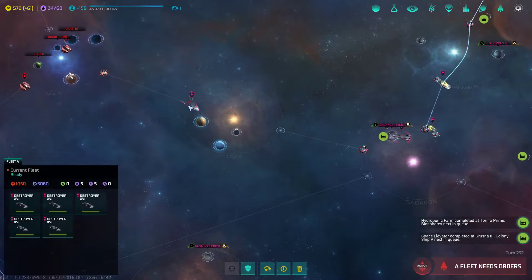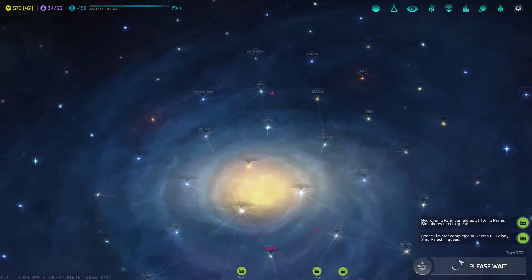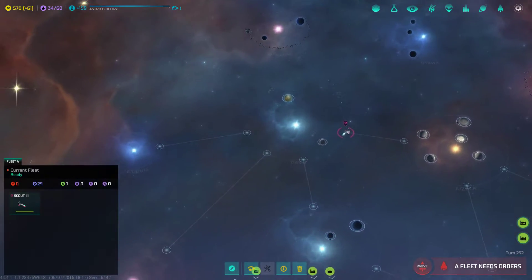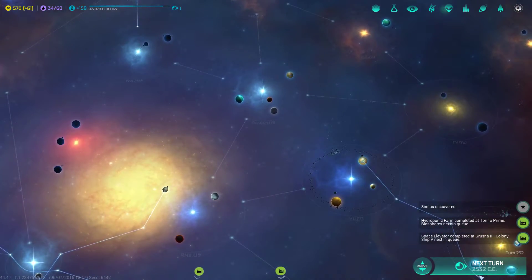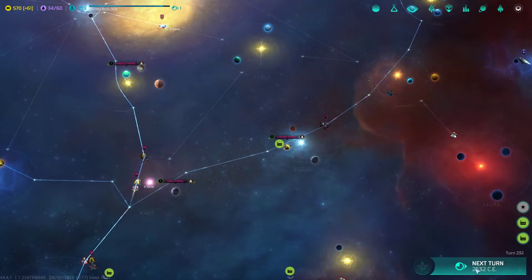These destroyers are finished — perfect timing. I forgot I had them building. The Pavo system has a pretty nice 11-slot planet in it. Let's investigate Wazna, which is right next to Fontos, one of the systems we're gonna try and colonize. Let's move all of our ships — no colony ships arrived just yet, they're still traveling, which is fine.